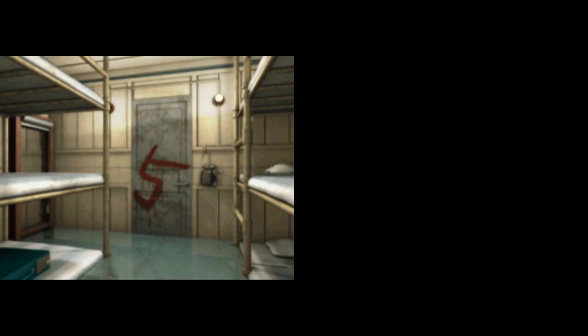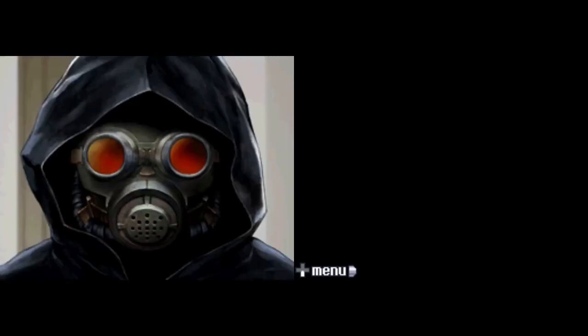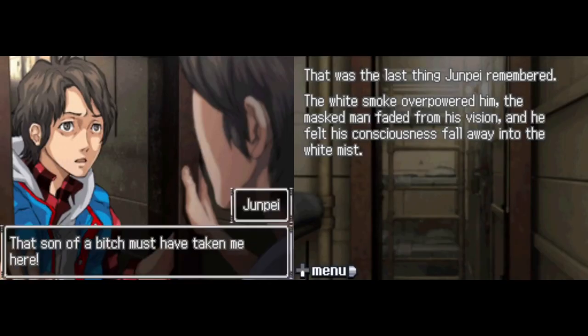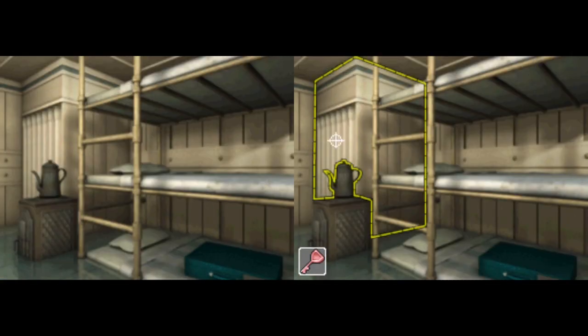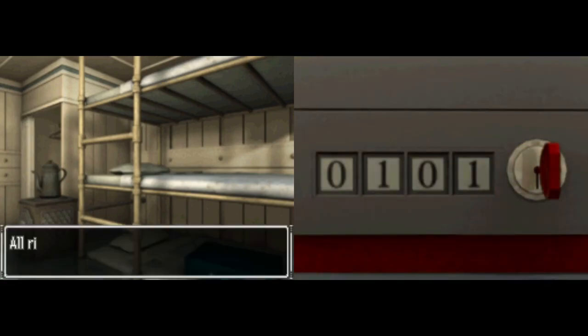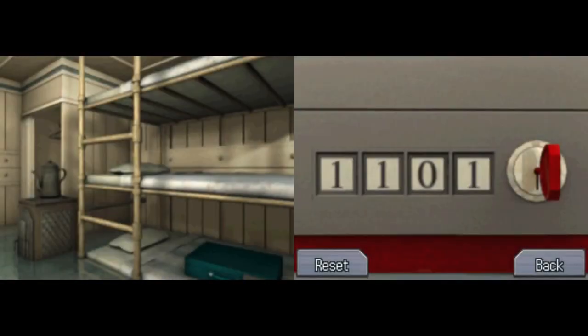I want to check something out because I saw something in the speedrun and I'm not really sure if it's actually something or if there's context that I'm missing for it. But apparently there's a different sort of combination for the suitcase. I checked this out in the remake and it didn't do anything. So normally this is 7485. Let me try typing in 1115.